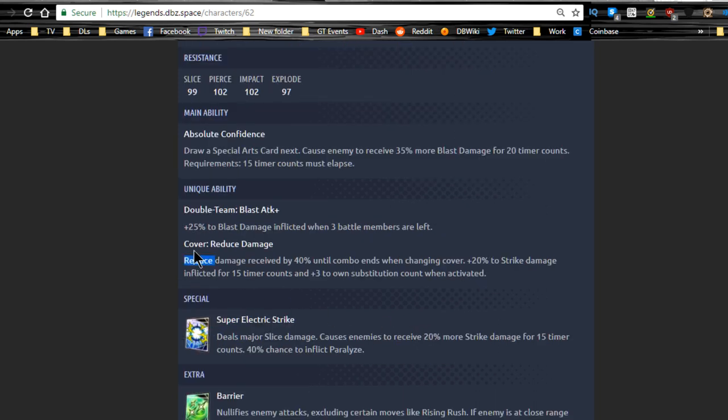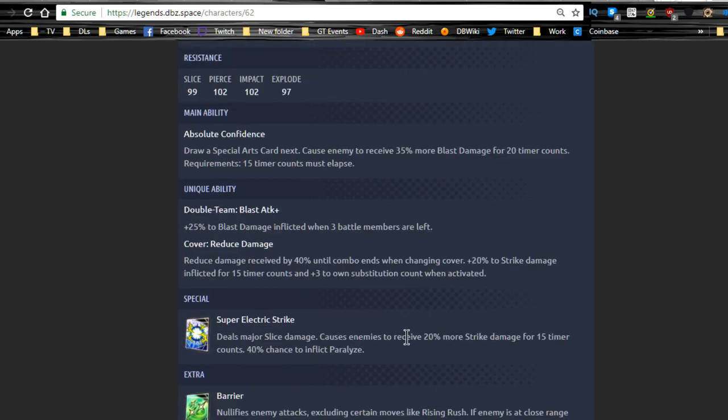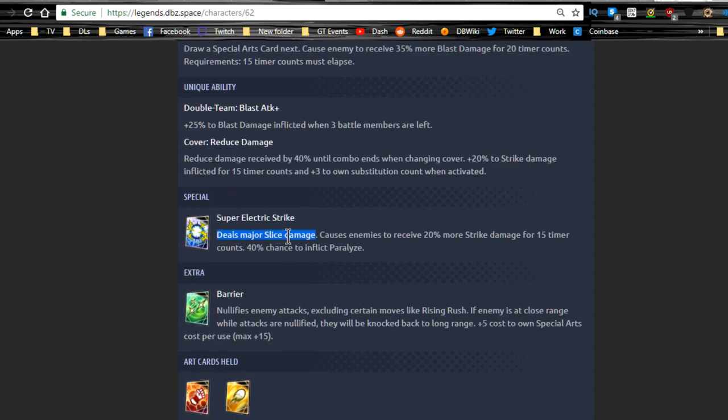His unique ability Double Team gives plus twenty-five to blast damage inflicted when three battle members are left. He also has Cover: reduce damage received by forty percent until combo ends when changing cover. Additionally he gets plus twenty to strike damage inflicted for fifteen timer counts and plus three to own substitution count when activated. So they're making him somewhat hybrid — big buff to blast but keeping strike relevant.